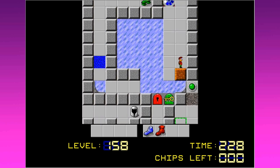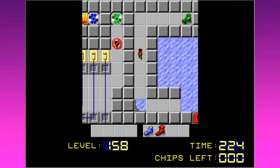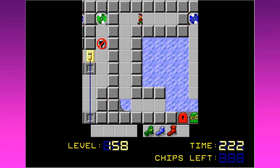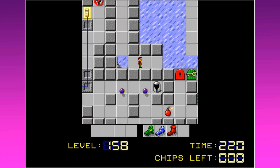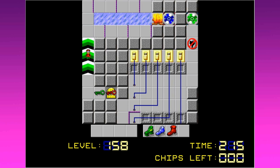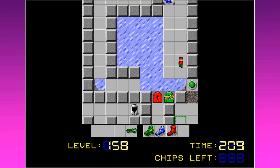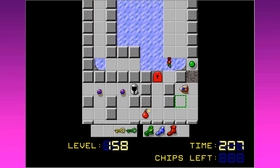I gotta be on the other side of these blocks. I was gonna say, I could just drop the ice boots, right? But I don't really see much use in that at the moment. Alright, let's get those force boots. We already got three whole slots of our inventory being taken up. I don't like that too much. Alright, we got a green key. But we need a yellow key to get the red key.